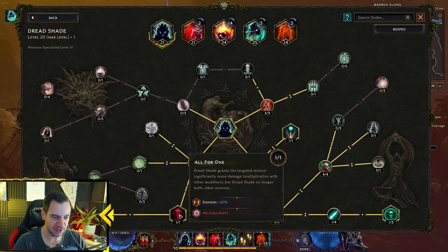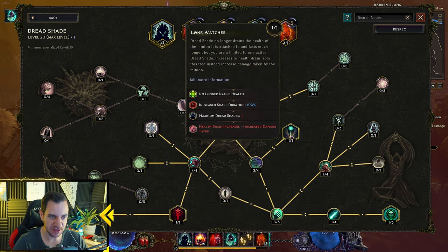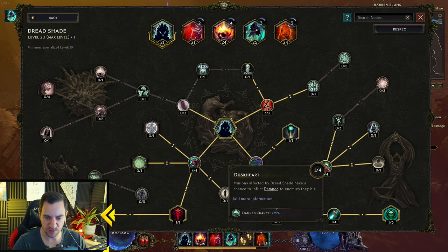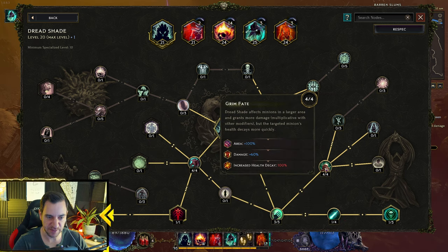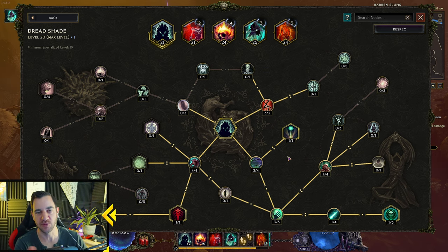Dreadshade gets significantly more damage — 40%. There is another one with increased attack speed, cast speed, and another that gives damage. Area and damage. So basically, the damage buff we give to our Wrathlord with Dreadshade is now cold damage, which is super great.